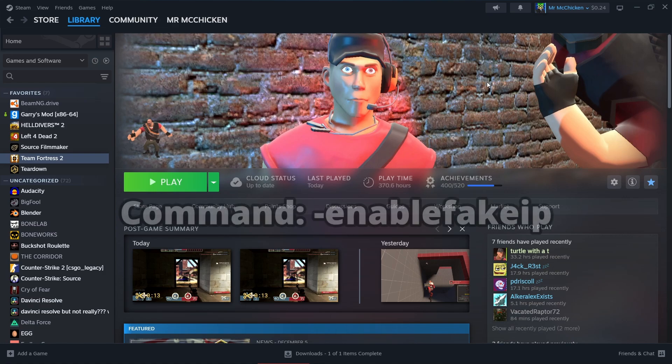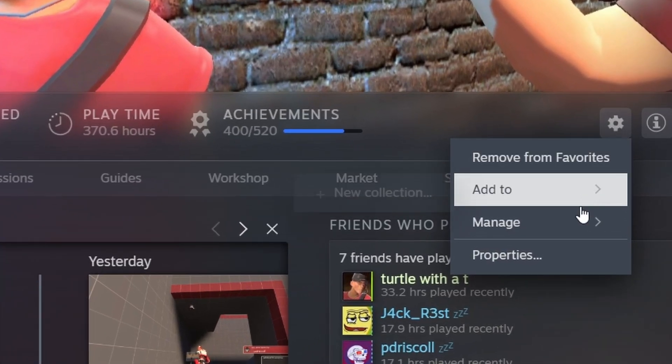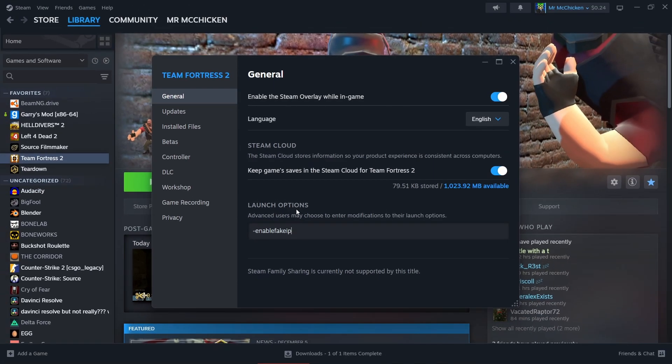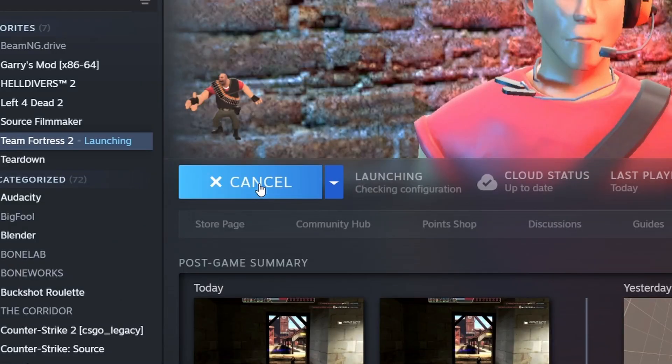First, there's a command I've put in the description. You want to copy it, go to the settings in TF2, properties, and paste it in launch options. This basically gives a fake IP to Steam, and I believe this helps for security issues when you're hosting your server. Then you launch TF2.